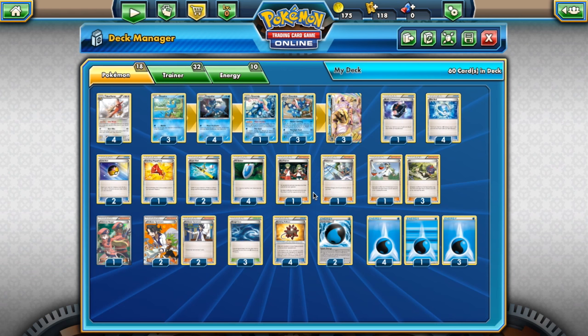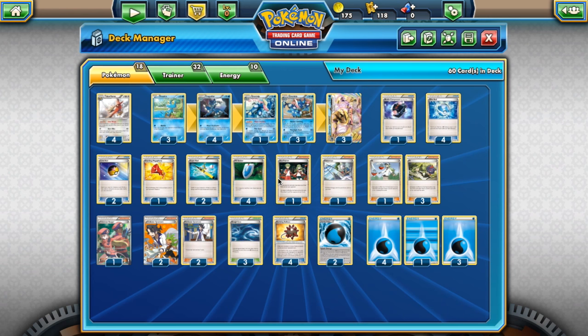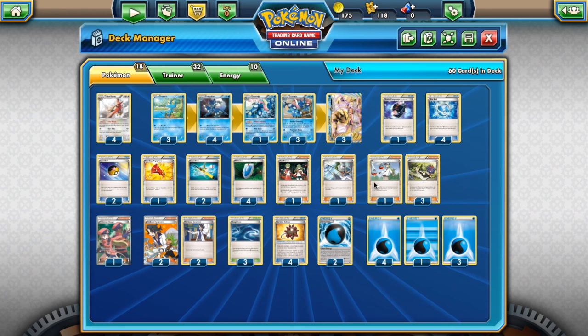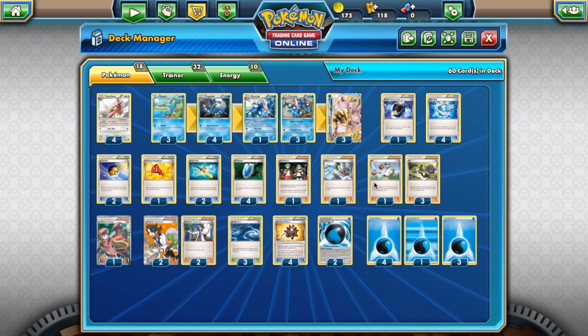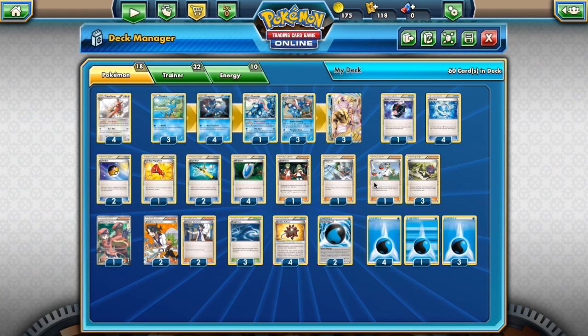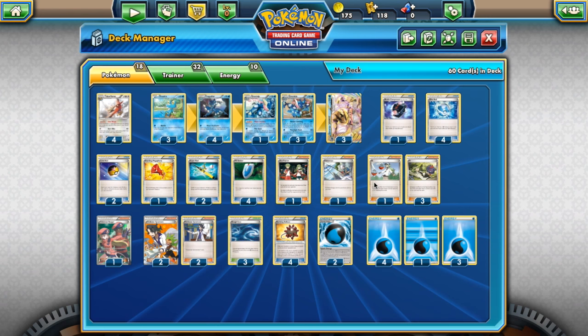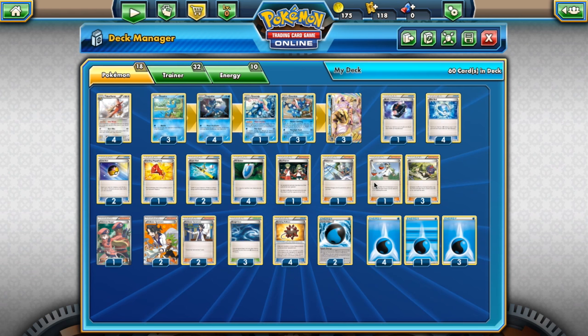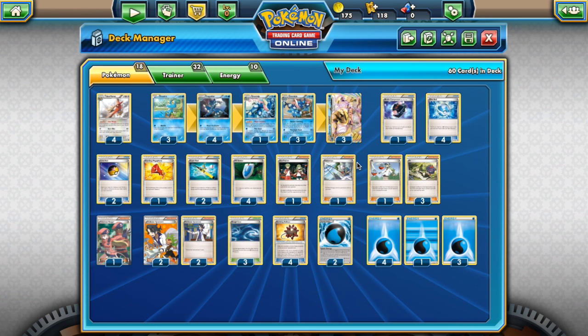Greninja Break is also another very good deck for the next format and probably needs some tweaks. Really the only tweak is: take out Battle Compressor, take out Startling Megaphone, and maybe add another copy of Level Ball or a Lysandre. Greninja Break is going to be a very good deck for the next format — I would play it with Talonflame, it just makes everything so much easier. Maybe add an Ultra Ball or two to be able to find your Talonflame. Greninja Break is also a very cheap decklist — the most expensive card you're going to get is Greninja Break at maybe $10 to $15.